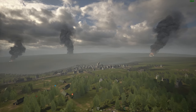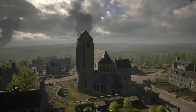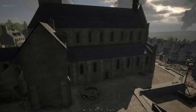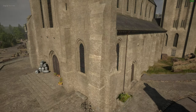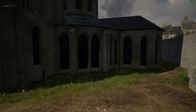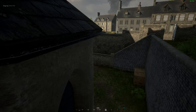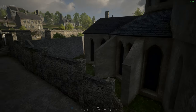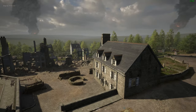Speaking of open buildings, it is kind of a problem I have with this map. Let's go back over to the large church in the middle of the urban area. You'll notice here again there is no way to enter this church. You can fight around it, there's some cover around it, but actually entering the church is not something you can do, which is a little disappointing. As a matter of fact, looking at all these buildings right here — you can't get in any of them.